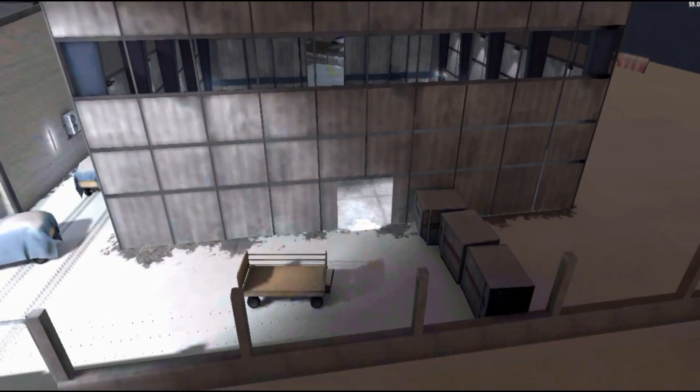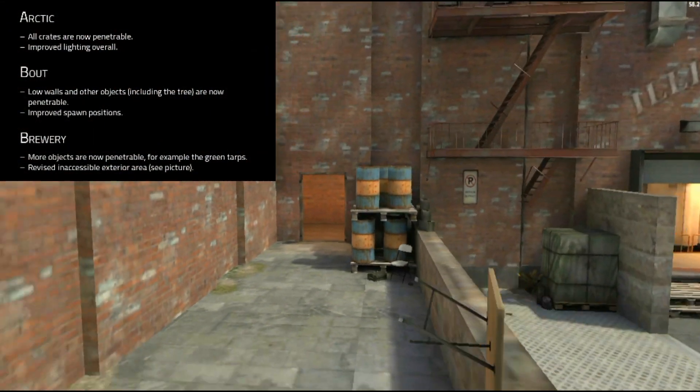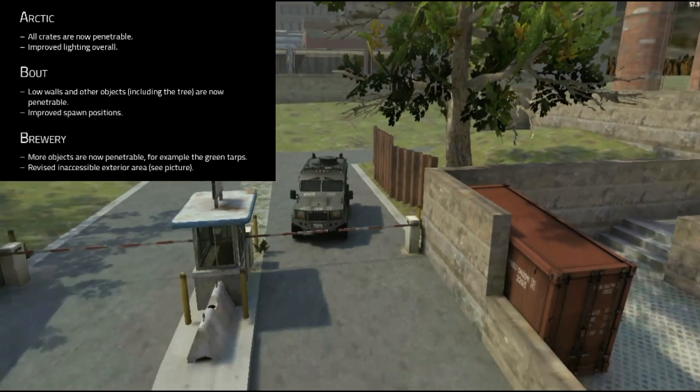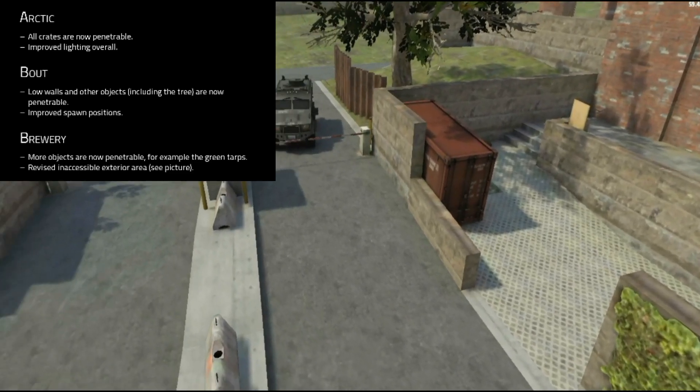Currently in the beta it's insanely changed, especially on Raid. The first map is Arctic, where all crates are now penetrable, which means you can wall bang them. There's also improved lighting overall, which actually applies to all the maps.